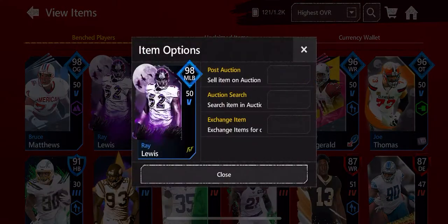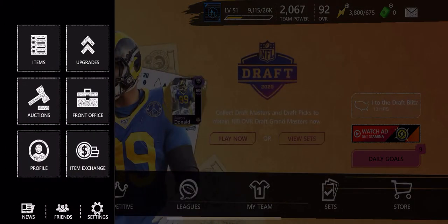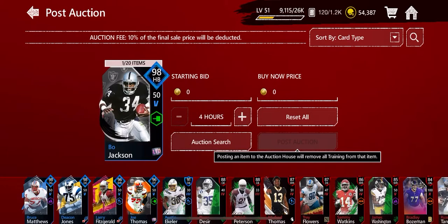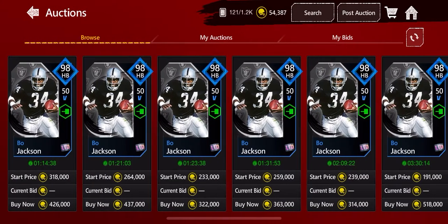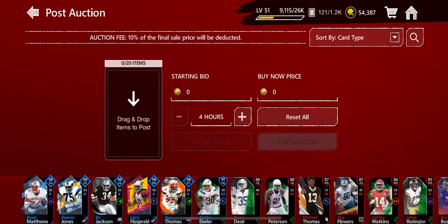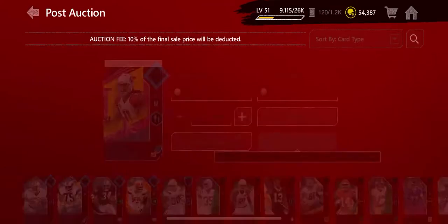Ray Lewis is un-auctionable — I did not know that. So we'll go to auctions. Bo is going for about 200,000. Larry is probably going for about 70,000.